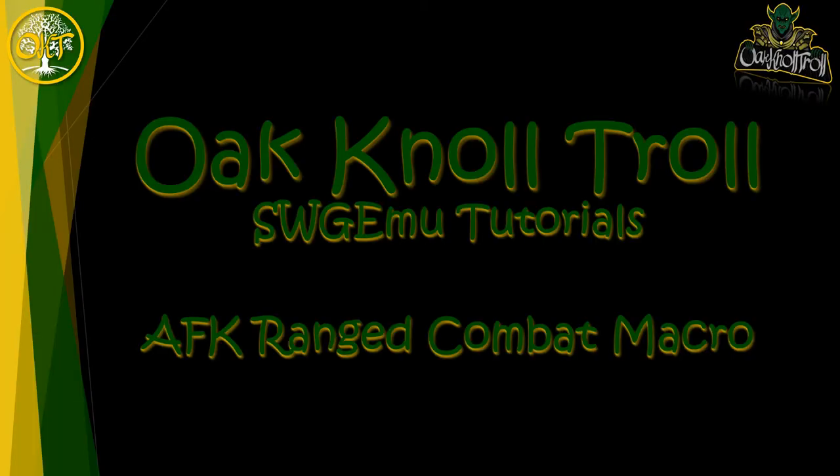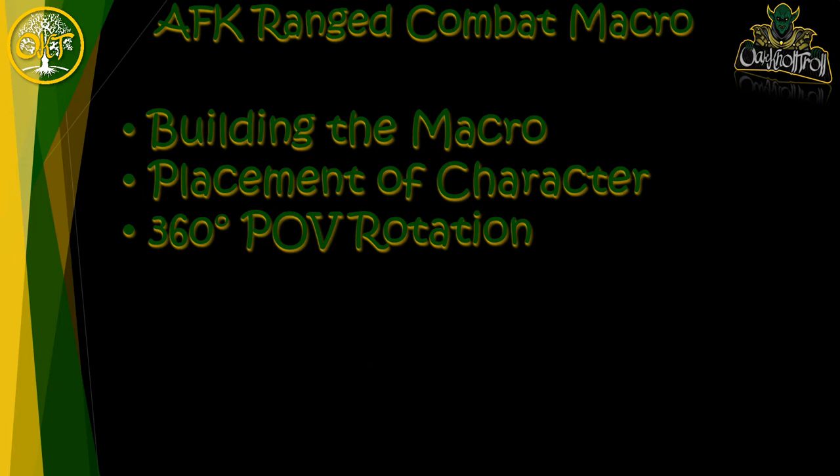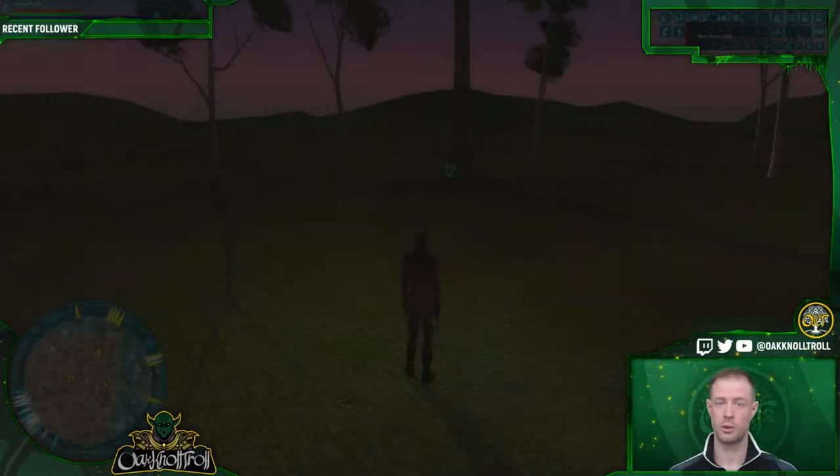Hey, what's up everyone, this is the Open Old Troll and I've got another video for you today. This one's focus is on the range AFK macro. What I'm going to cover is: first, we're going to build the range macro just like the one I built in the melee combat macro; second, placing the character in the right spot for range to work to get more than just normal XP from a static spawn; and last, the shortcut for making your character rotate 360 so you can target and kill more than just one mob.